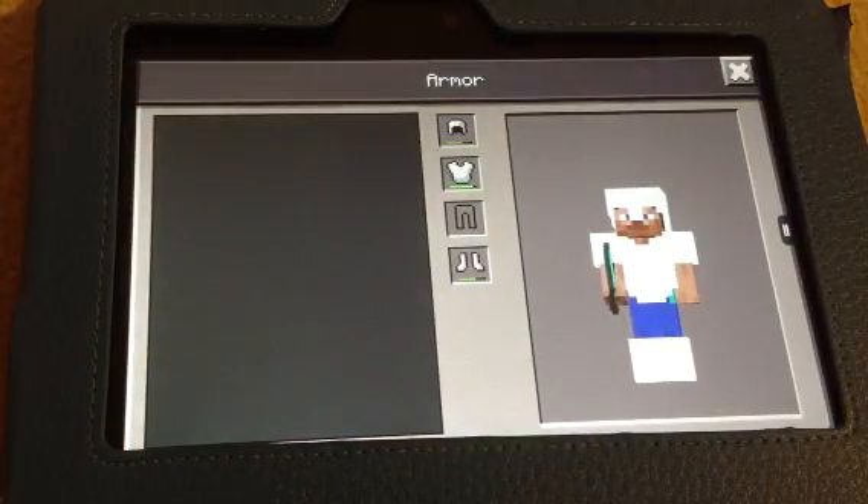Basically the nether reactor will shoot things like netherrack, quartz, sugarcane, cactus, paper for some reason, beds, sticks, zombie gloves, glowstone dust, and zombie pigmen. And the zombie pigmen in Pocket Edition are not like the ones in the desktop edition — because in Pocket Edition, once they spot you, they're going to start charging at you.